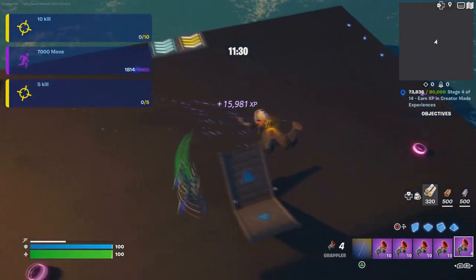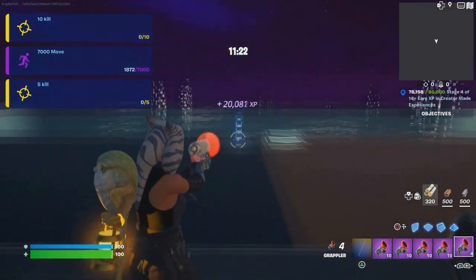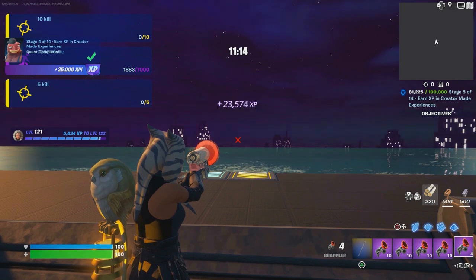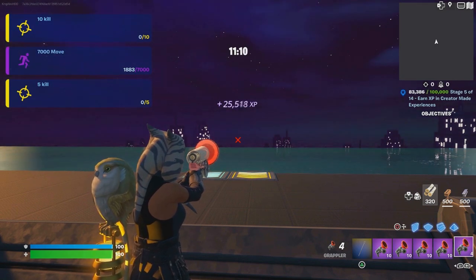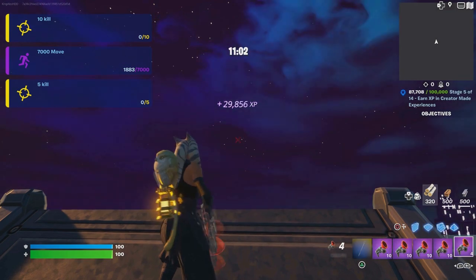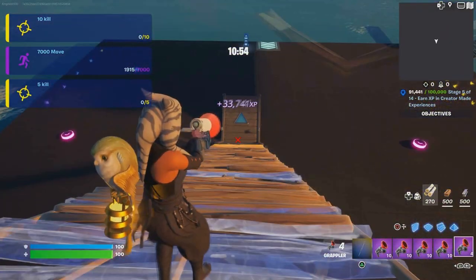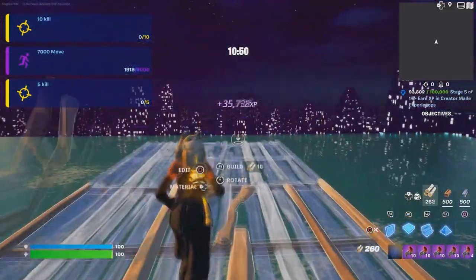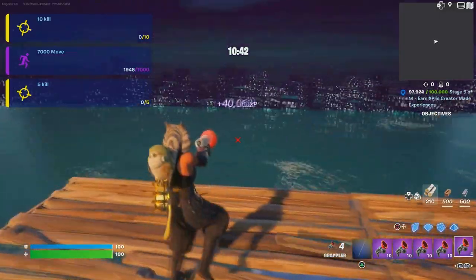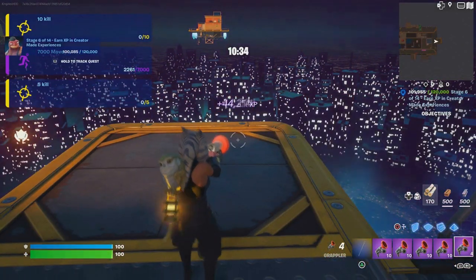Look over here on the opposite side — I just ranked up again! Build five ramps — one, two, three, four, five — then build six floors — one, two, three, four, five, six — then turn right and build four floors. There should be a button right there; interact with it and you'll keep ranking up non-stop.